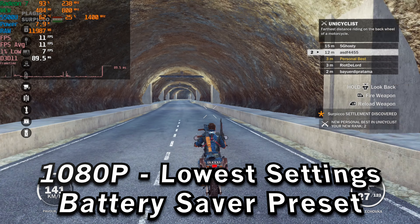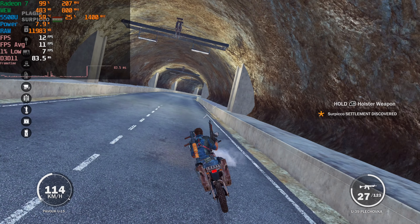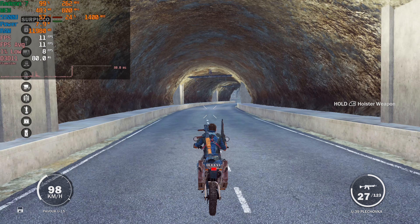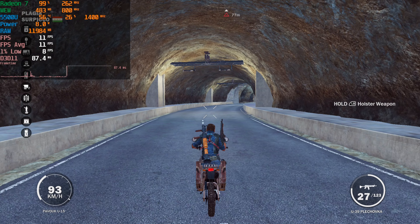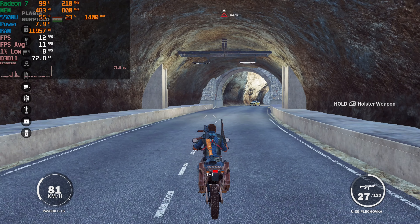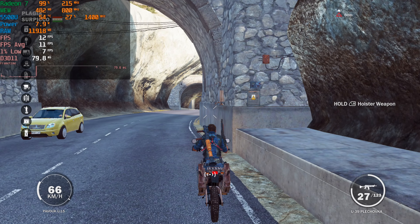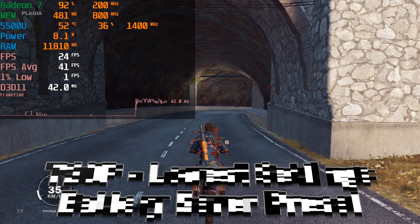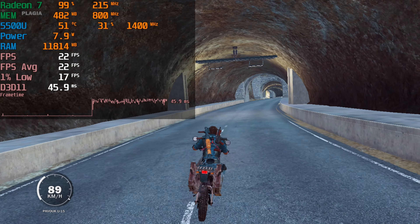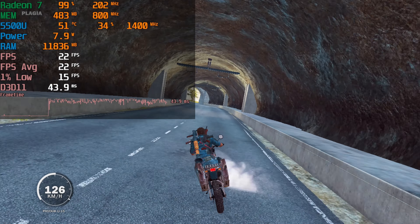Last but not least, we'll take a look at the battery saver preset that sets the TDP to 8 watts. At 1080p, we are pretty much playing the game in slow motion — this is the most consistent we've seen those frame time charts, going all the way to pretty much an 80 to 100 millisecond experience. Really just an ultra-smooth, consistent PowerPoint experience. Even at 720p we're not able to salvage much of this, so it's an overall rough experience. It's not really a preset I would suggest using.